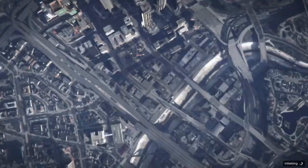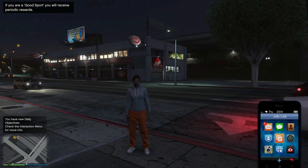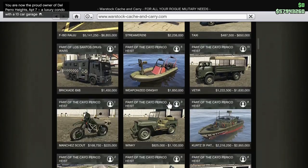Once we load into a GTA 5 Online session, it is important that you guys go into passive mode so that nobody around you will be able to kill you while you're performing this glitch. Once you're loaded in, go into the internet.